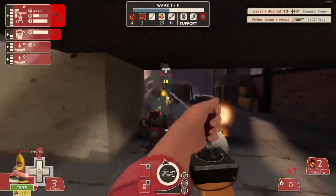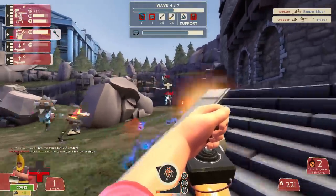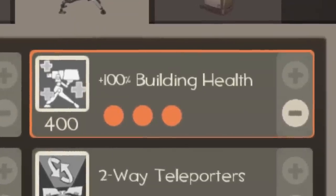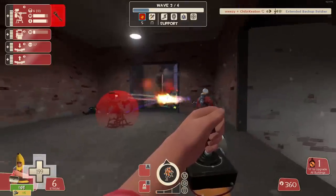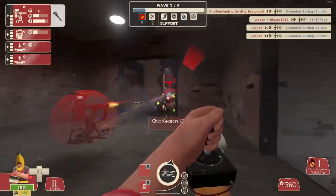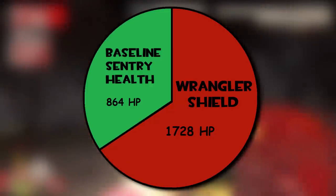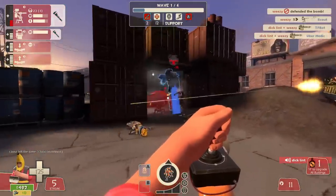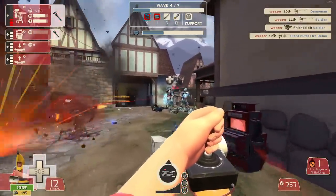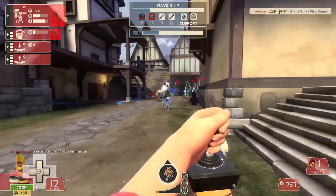And for the last weapon-specific nerf: the Wrangler is fucking absurd. The shield given to the Sentry Gun is already broken enough, but Valve made the incredibly intelligent decision to make it stack with the building health upgrade. This means that under the effects of the Wrangler, your crit-immune, double-firing-speed, body-blocking Sentry has nearly 2600 health — around 1700 of it being provided by the Wrangler's shield. This is way too tanky for a turret with that many benefits. The fix here is obvious: bring the Wrangler's damage mitigation down to its base 432 added HP, regardless of the building health upgrade.